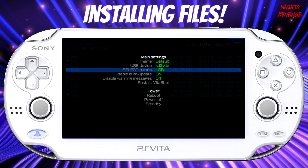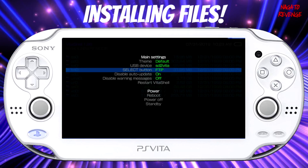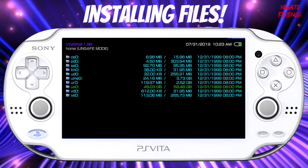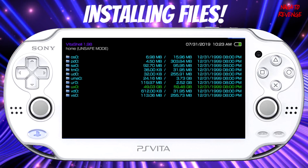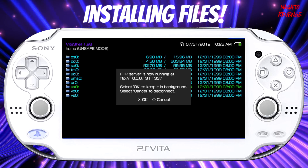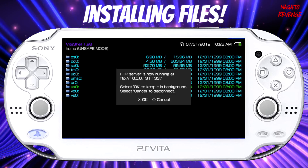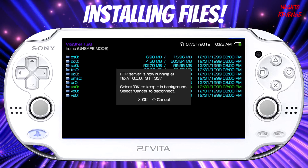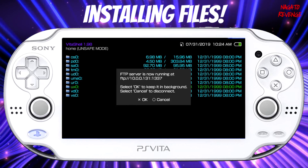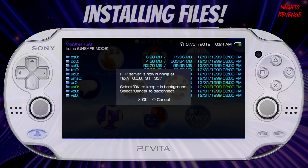If you're using USB, hit left and right on your D-pad to select it. If you're on FTP and transferring files over your internet connection, select FTP. Since I'm doing FTP, circle back out after choosing. Hit Select on your PlayStation Vita — or Select on your PS3 or PS4 controller if you're on PS TV — and you'll see your FTP server IP and port. Go back to the PC, open FileZilla or any FTP client, and connect to your Vita. Then we'll transfer over Adrenaline, GTA Liberty City, and the 6.61 PBP file.